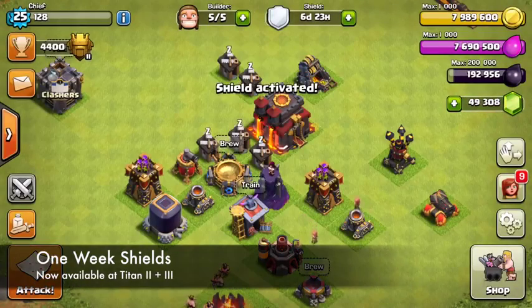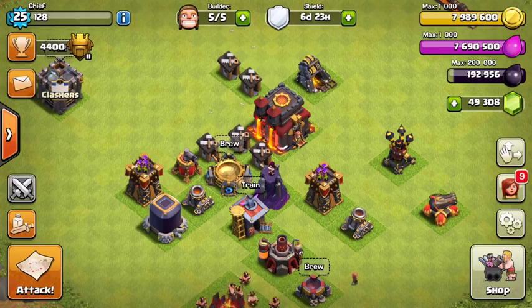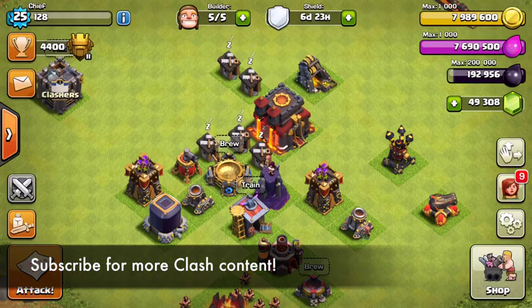Other small changes: Titan 3 and Titan 2 leagues are now going to be able to buy a one-week shield from the shop, because they want to see more people up in Titan 1 and Legend League. The army overview button is now going to be visible from the clan war map. That's going to do it for this update — looks like it's going to be a pretty small one, because there's going to be a big announcement at ClashCon on October 24th of next month. This update was sort of just a tune-up with all these spell changes. Hope you guys enjoyed it — let me know what you think in the comments below!